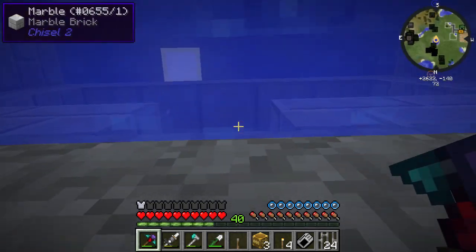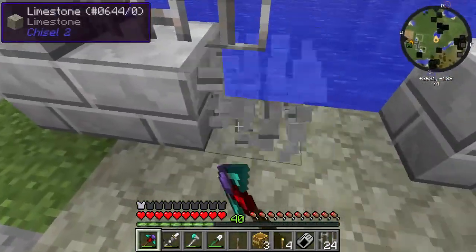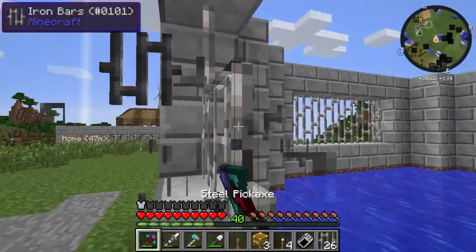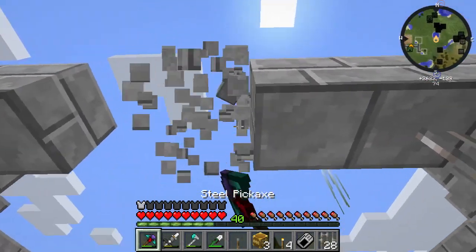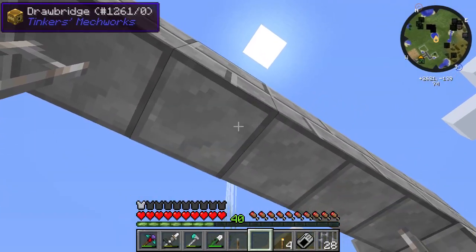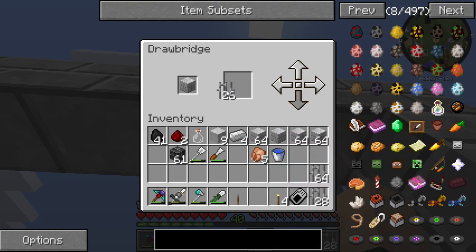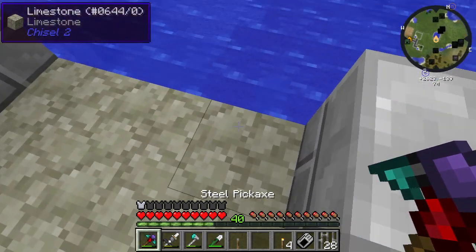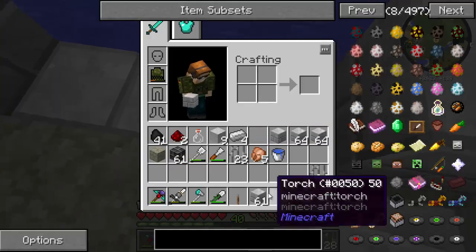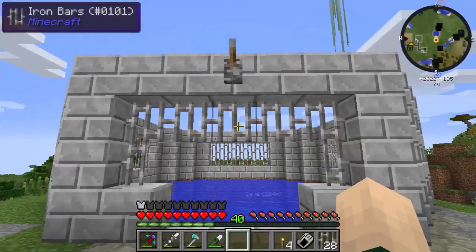The way this is about to work is this is going to become a gate right here. Let's place the drawbridges. One two three, one two three, one two three. And this right here is going to be changed to marble. We're going to put that right there - cool. There's this guy - how are you doing buddy? Let's dino pad you up.